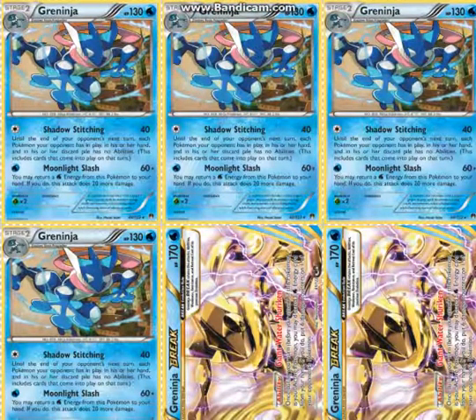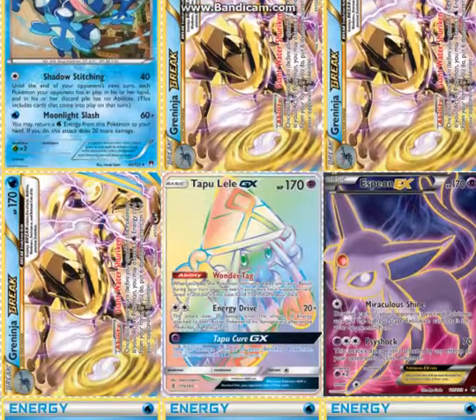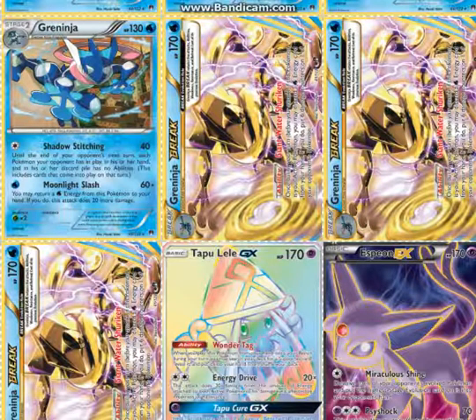For Greninja — this Greninja specifically — I tested out one promo Greninja, I think it was an Evolutions promo. I don't like it because of the retreat cost; if it had free retreat I would play 1 or 2, but I just can't get behind it otherwise. Greninja Break's Giant Water Shuriken lets you discard a Water Energy from your hand to deal 60 damage to one of your opponent's Pokémon. It also has 170 HP, and it's a non-GX, so it's only one prize.